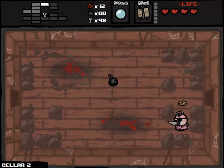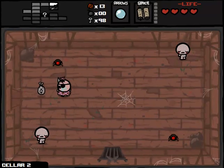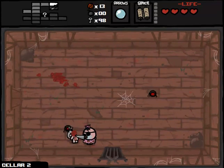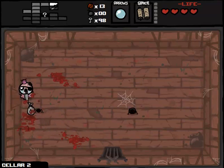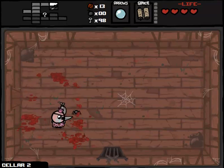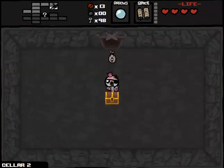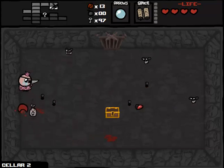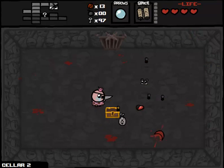We're actually getting pretty lucky on this floor — we're basically able to use Mom's Knife as if it were a projectile the entire time, because we've been coming across only bomb-like enemies. Now the spider's going to be a little annoying. Let's see what we've got in here. Golden Chest — we're absolutely going to open it. That's not an official condition of this run, that we have to always open the Golden Chest, but it seems like it should be, doesn't it? That's a pirate's life, man — it's just pure treasure.